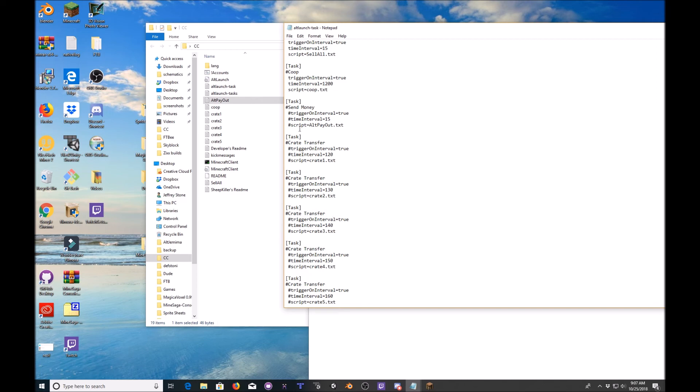Then we have all of our crate keys that will automatically transfer. As I explained in the previous video, I have these staggered at ten-second different intervals so that they don't overlap often. They're still going to overlap occasionally as time passes but they won't overlap enough to disconnect your alt.